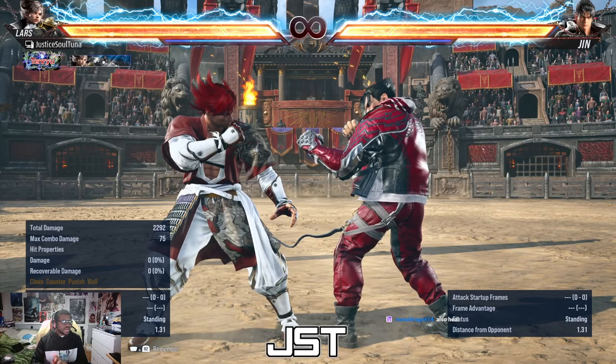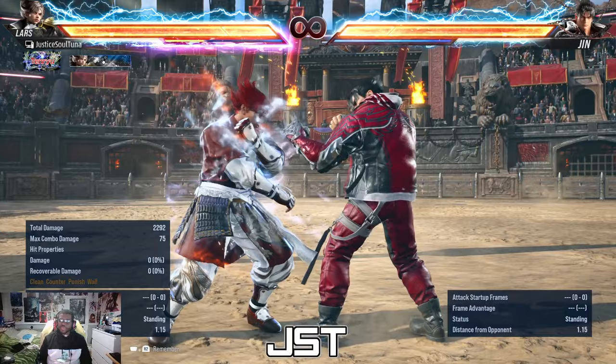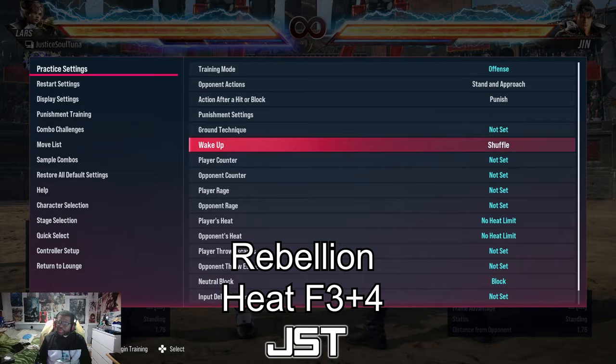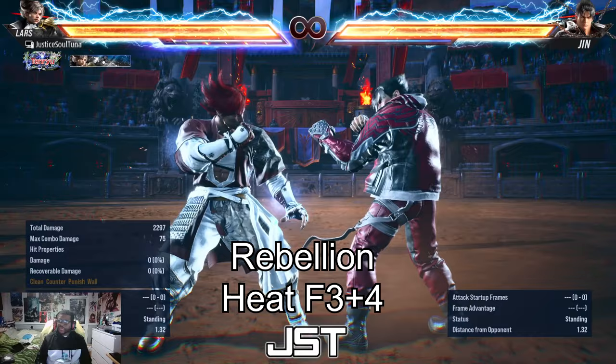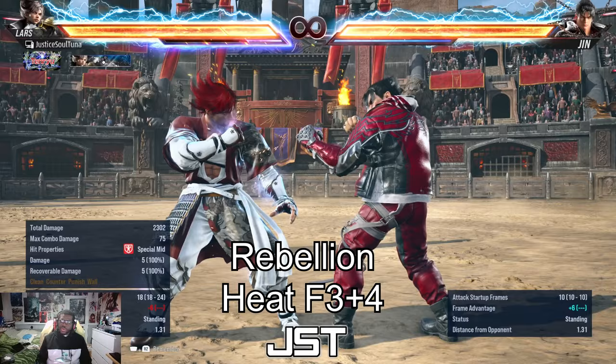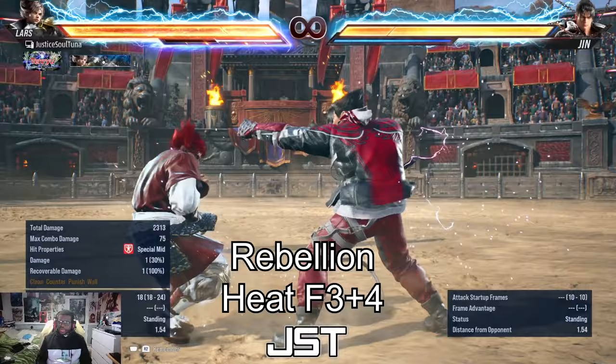Now let's cover one of my favorite new moves: Rebellion. Rebellion in Heat is his brand new move — forward 3+4. This move is very cool for a bunch of reasons. On block it's plus 5, which is really good.